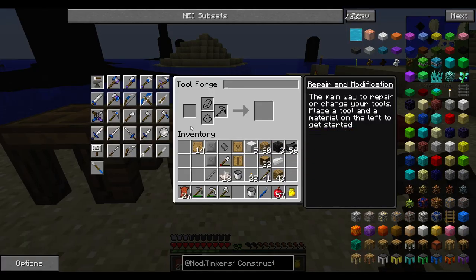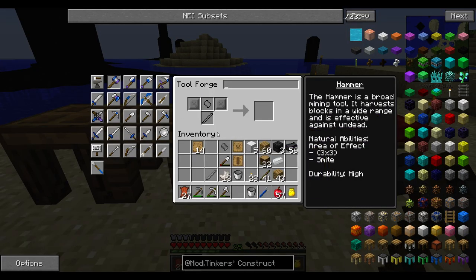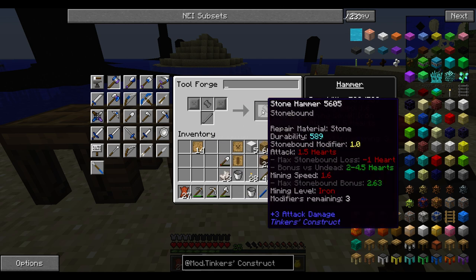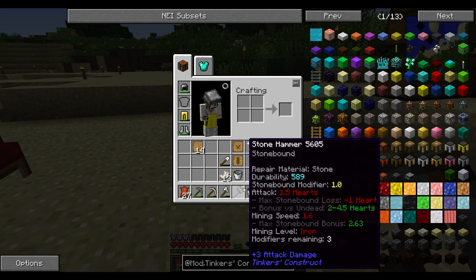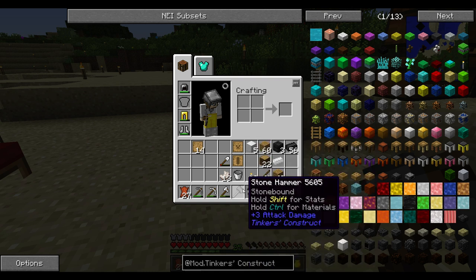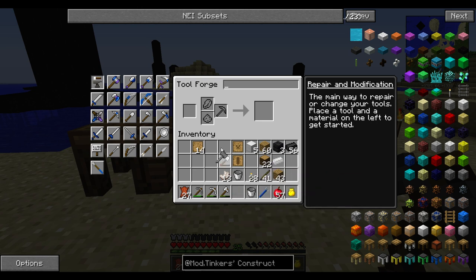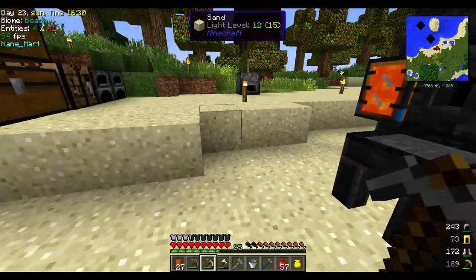You go to this puppy and put this here, and you kind of just put in the pieces like a puzzle piece. You can mix and match different metals — that's the cool part of the mod. You can shift and see their damage variables. The cool thing about the stone one is that if you build the head with stone, you can repair it with stone. Not only that, it has something called stonebound — it actually gets a little faster the more you use it. Look at the speed right now: 1.6.